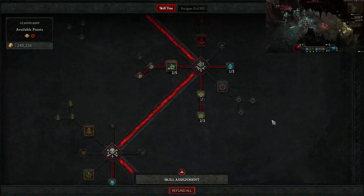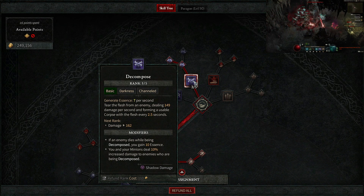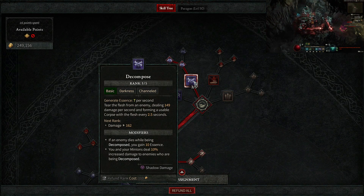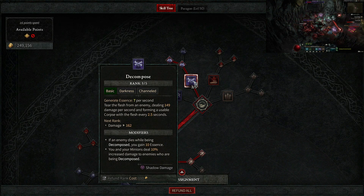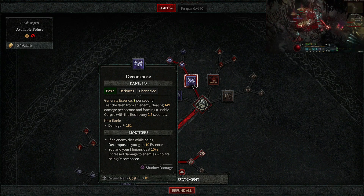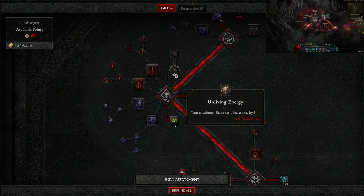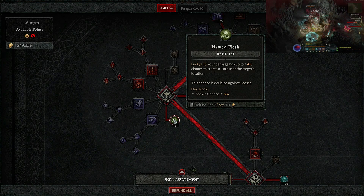For abilities, I went with Decompose because it generates seven essence per second, tears flesh from an enemy dealing 149 damage per second, and forms a usable corpse every 2.5 seconds. With the legendary, it procs to hit additional targets. If an enemy dies while being decomposed, you gain 10 essence and you and your minions deal 10% increased damage to decomposed enemies — great opener for generating bodies. Lucky Hit also has a 4% chance to create a corpse at the target's location — more corpses means more explosions.